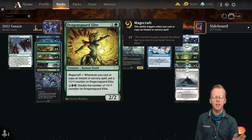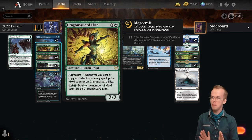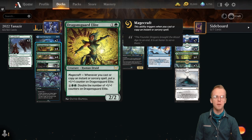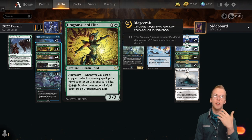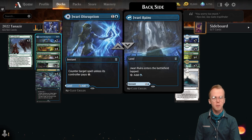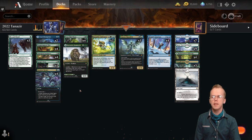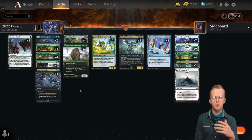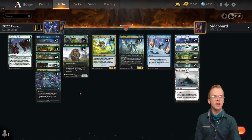Dragonsguard Elite is another two-drop that can get counters on itself. Originally this deck started as Ooze Tribal — after having a long dark tea time of the soul, I had to replace Ochre Jelly with something that was just a little more consistently good. Dragonsguard Elite in particular works really well with fight spells — it gets a counter before the fight resolves, so it can punch above its weight class. We have Jwari Disruption too, just as a little bit of secondary countermagic. The deck doesn't really want to spend a lot of card slots on countermagic, so Jwari Disruption is just a way to kind of sneak a little bit into the mana base.